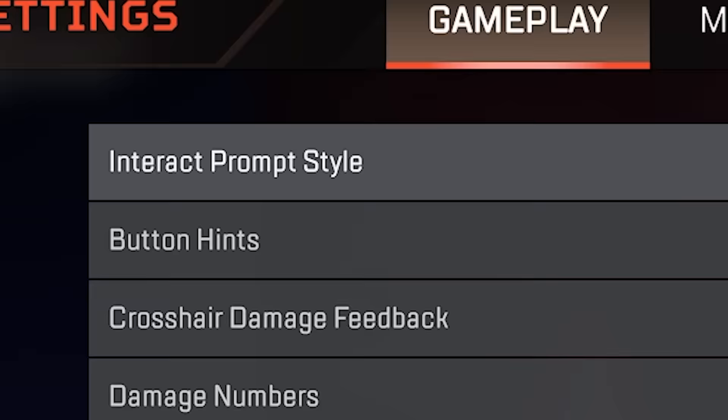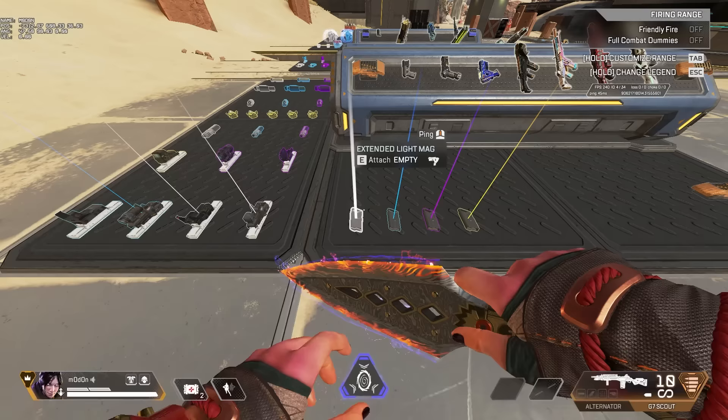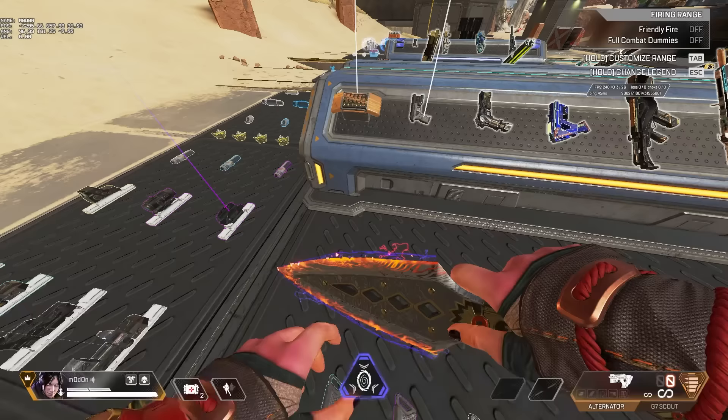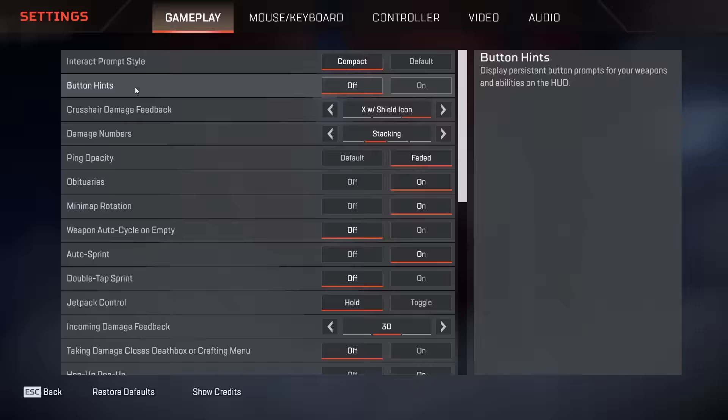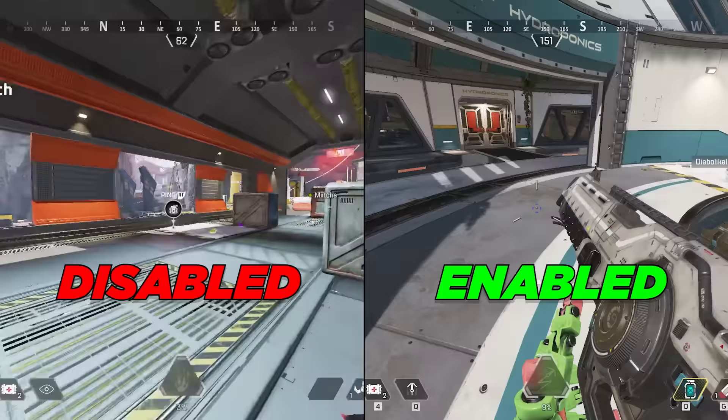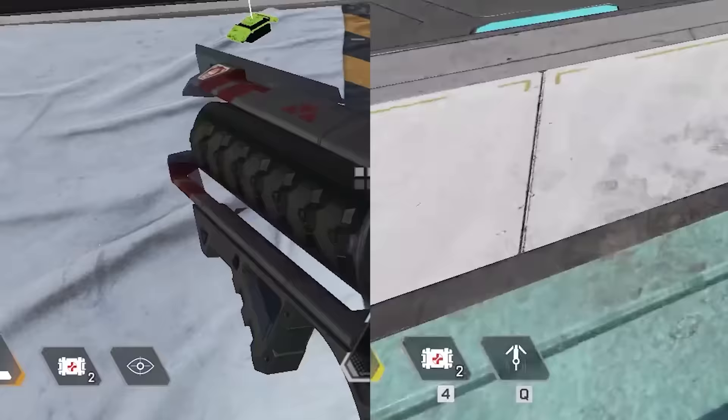The interact prompt style will change how the item plate looks whenever you are in game. By default they are big, but if you turn it to compact it will take up way less space on your screen and decrease the risk of missing an important detail because the item plate was blocking the way. As for button hints, they don't really matter. You can decide to either enable or disable whether you want to see consistent button prompts for your weapons and abilities or not, but the difference is marginal at best.